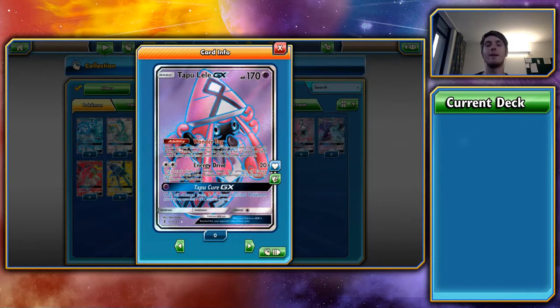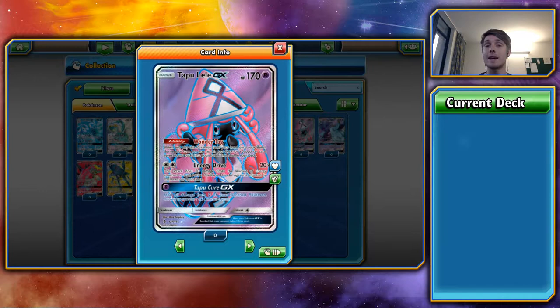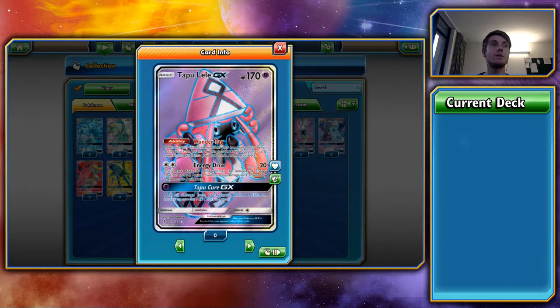Next, Tapu Lele GX — the new Shaymin. Regardless of what else it does, this card is a 5 out of 5 simply for Wonder Tag. It has 170 HP, same as Tapu Koko — both basics, so they can both have a Fighting Fury Belt. Wonder Tag: play it onto your bench and you can search your deck for any supporter you want. Need a Sycamore — got it. Need a Lysander — got it. Skylar — got it. It's hard to really explain how much of an upside that is. With Tapu Lele you can get a full hand reset with Sycamore, or if you've already used your GX attack you could use Harlber, or grab Kukui if you need that extra 20 damage for a win.